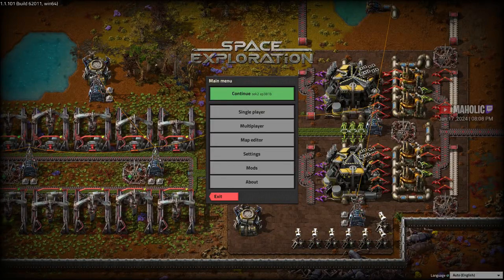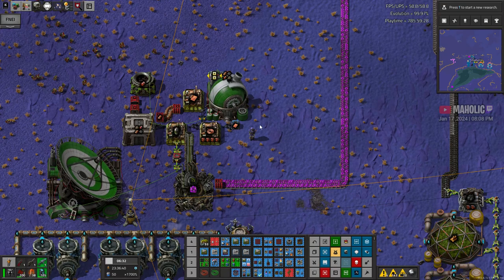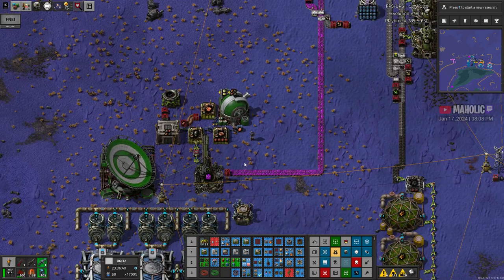Welcome to Factorio modded. This is SpaceX K2. How many hours is this? I think it's 782 from memory, or maybe 788. It's quite far in — probably like 400 hours if you start from scratch. So it's not that bad.